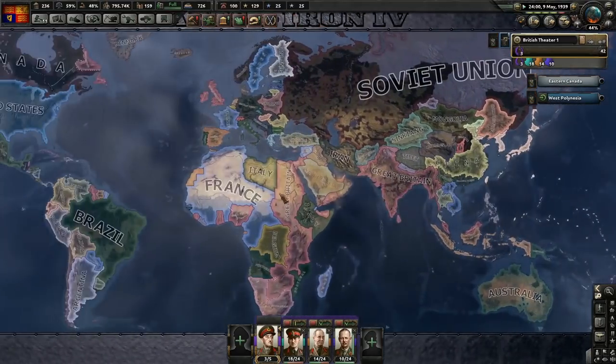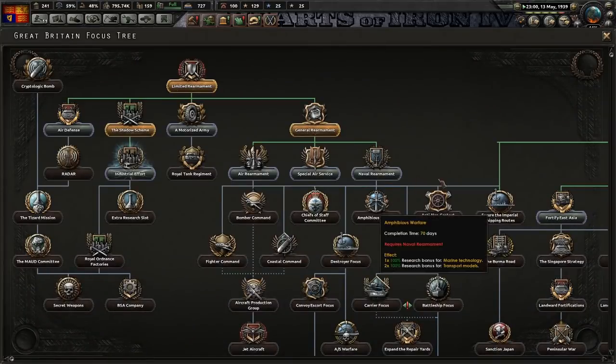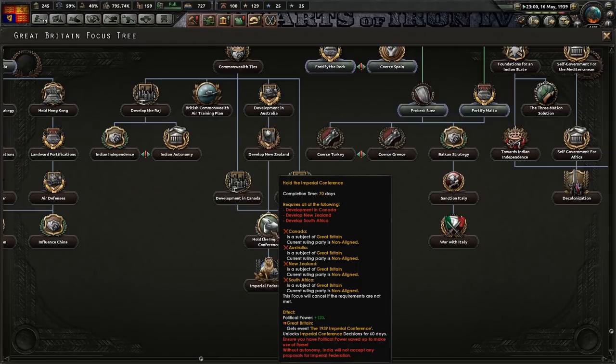We declare war on one of them, we're going to war with all of them. So we definitely will have to puppet them, because I think it might break the Imperial Federation. I kind of want the whole difference.